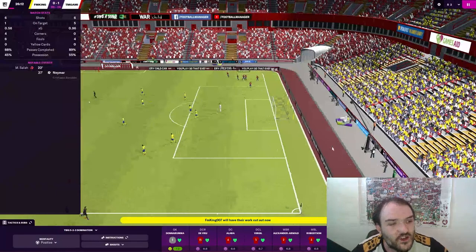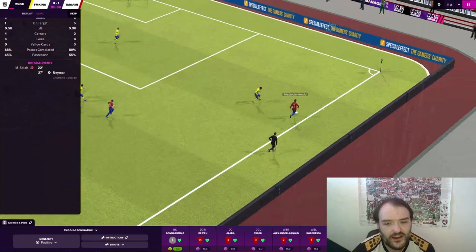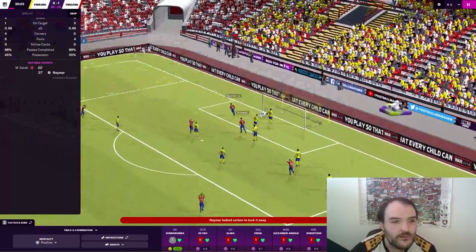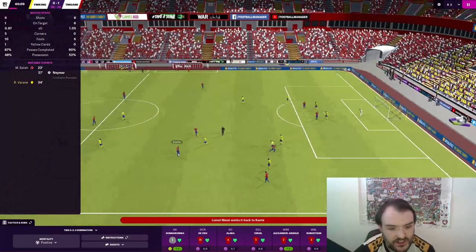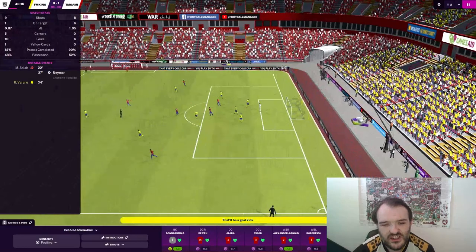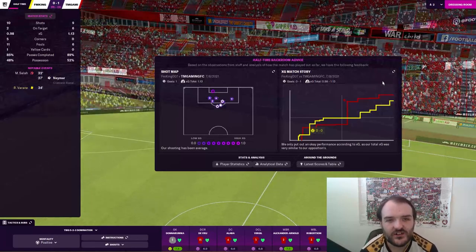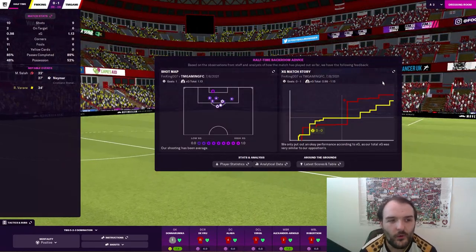Surely we're not going to throw this away now. Look at this cross from Trent — beautiful. Made the keeper spill it, Ronaldo flicked it on, and Neymar with the easiest goal of his life. Trent with a throw-in for us. Messi into Kanté into De Bruyne. Messi with a long shot — just curls past the post. That is half time. We are 1-0 up. FM King has had 10 shots to our 9, and an xG of 0.98 to our 1.13. It's just a matter of time now till we get through.